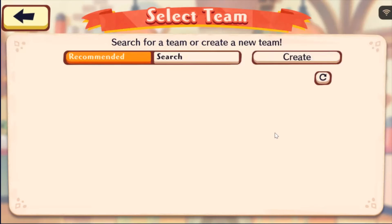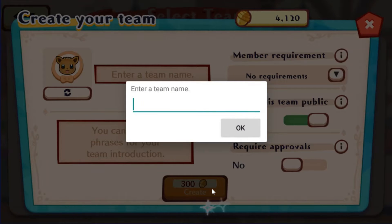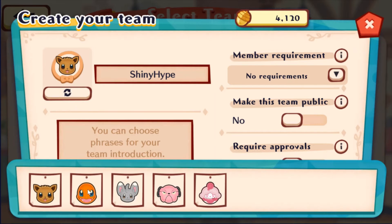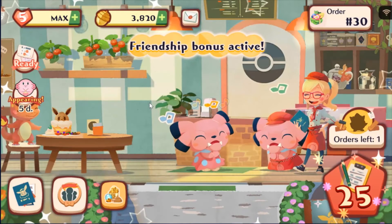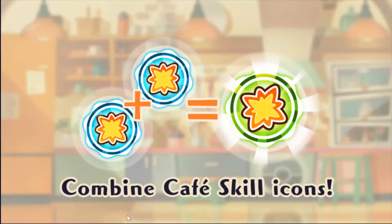We need to join a team — there are no teams, so I'll just create one. We're gonna make a team called Shiny — I'll make it private for now. Made it Charmander themed — perfect, create the team. We're in it now. Every star we get is a team thing too, so if people join it helps. I should've made it public, but let's keep on continuing.